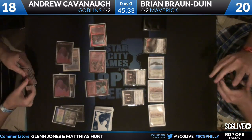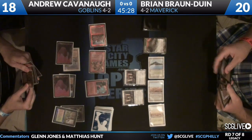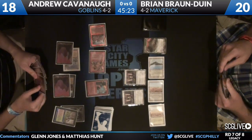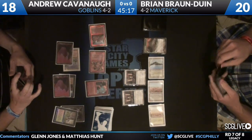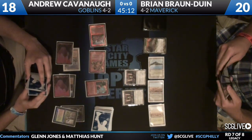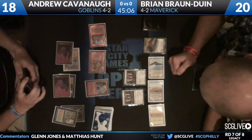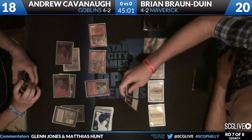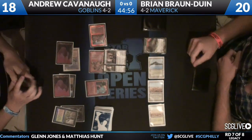Andrew swings the Ringleader and the Piledriver — Piledriver pumps up to a 3/2. Brian has an opportunity to trade a Stoneforge Mystic with the Piledriver. I'm not sure what I'd do here. It mostly depends on whether BBD has a fifth land. If he does, I'd run it and then immediately slam Sword of Fire and Ice on the surviving Stoneforge Mystic, attack, kill another guy — that outlaws all of those Gempalm Incinerators. You cannot Gempalm Incinerator a creature equipped with a Sword of Fire and Ice.